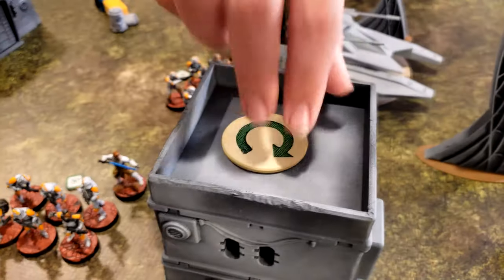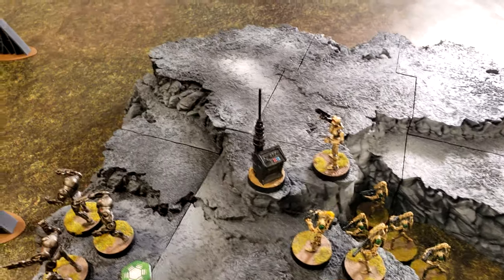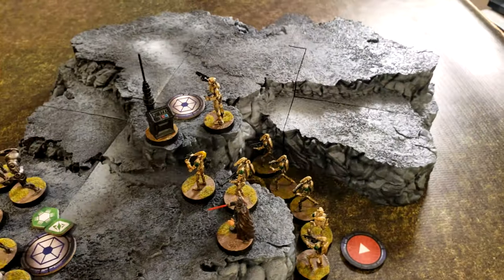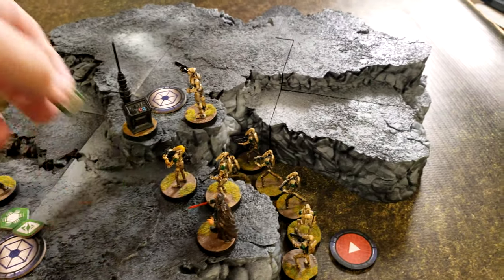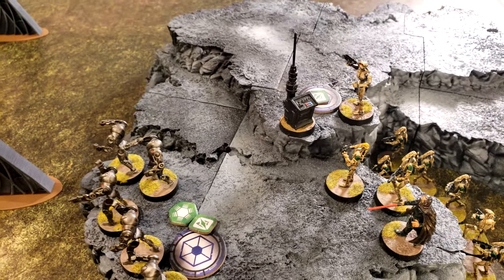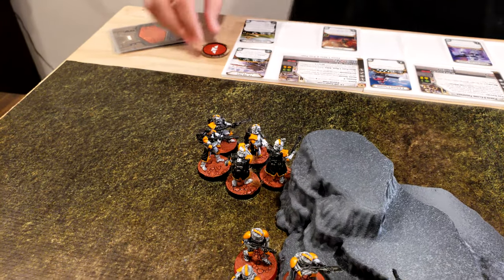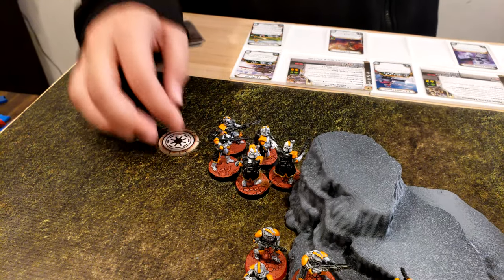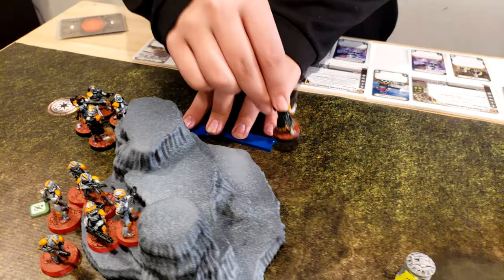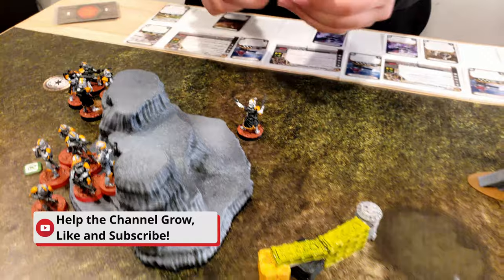Using the pass token, we go with Major Tom. He's going to activate, bolster here and himself, and then take a dodge. Next up, the snipers are drawn — they're going to take a double move over to the boxes.